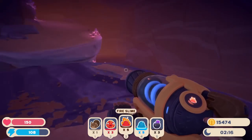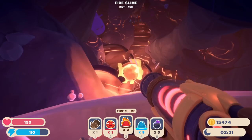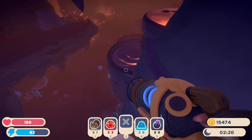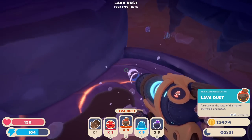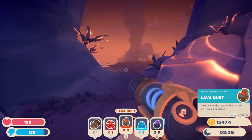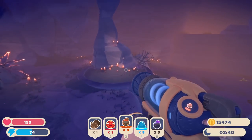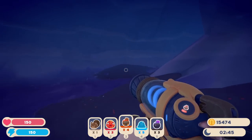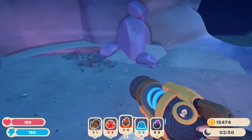The fire slimes are great but they're not what I was intending to get. I don't know if I have too much of a place to put them, but now I know exactly where to find them so maybe I'll come back for the fire slimes. I'm so sorry but I really need these materials because materials are harder to come across. Lava dust — 'a survey on the state of this matter: answered undecided.' I'm not going to try to find too much more new stuff — just more of what we've already found.